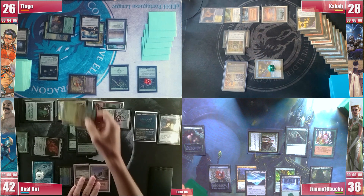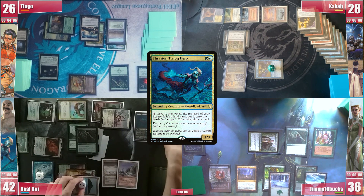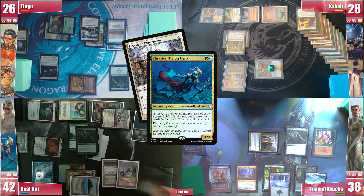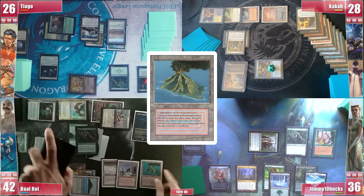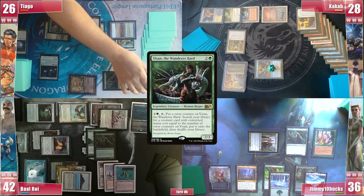Baal now taps Cradle for 6 to activate Thrasios, bottoming and revealing a Tropical Island. He does it again, bottoming and revealing a Swords to Plowshares. He plays a Volcanic Island and passes. In the end step Tiago tries his luck activating Yisan, failing to find.